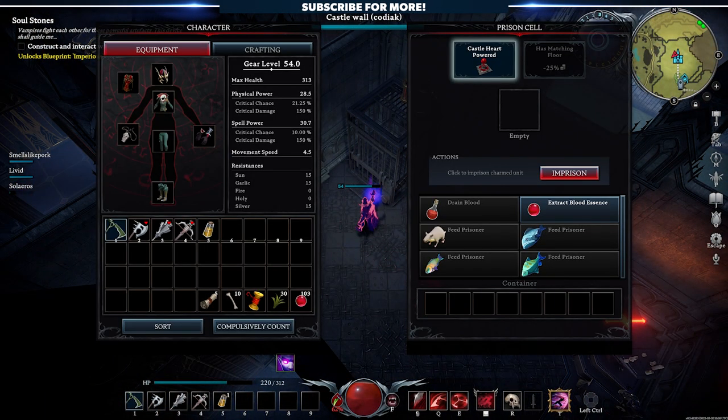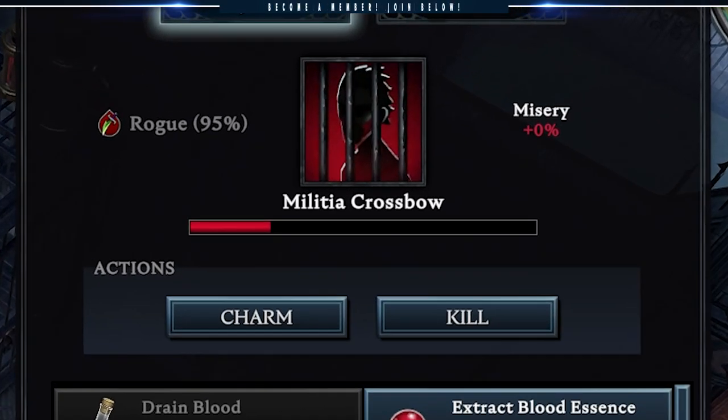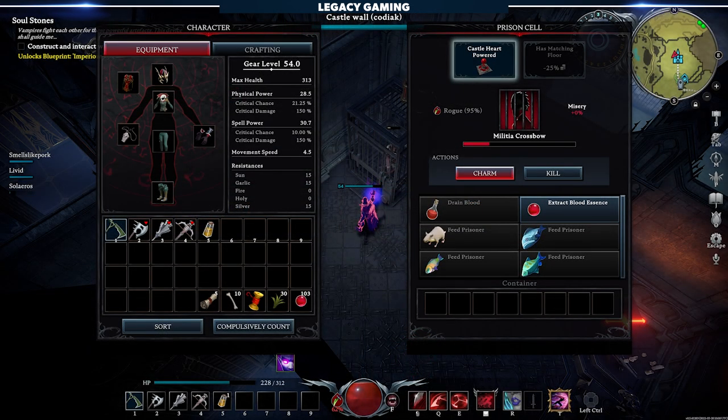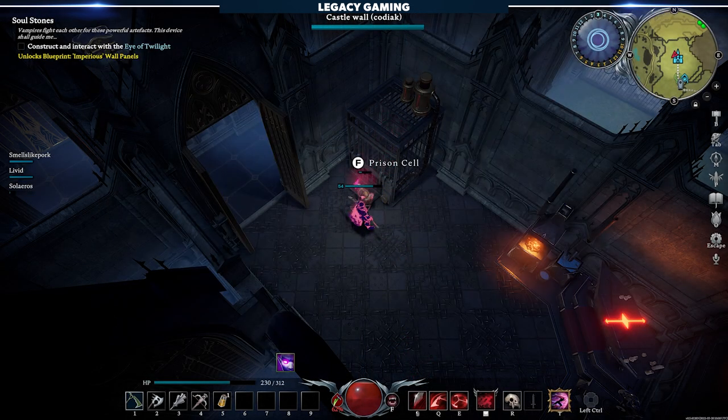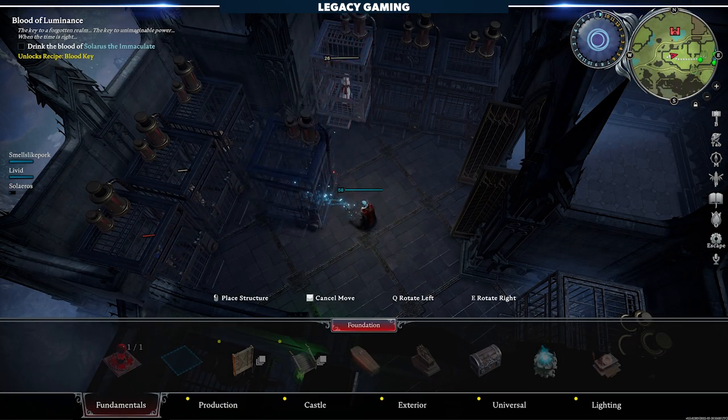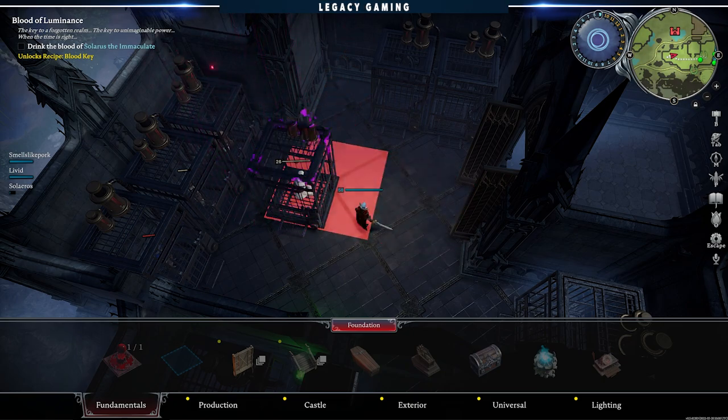This is where things get really exciting. If you interact with the cage, you'll see an entirely new interface pop up. Notice first the blood type, health bar, and misery stats towards the top. You'll need to balance the health and misery of your prisoner in order to keep them alive. Below that you'll see Charm and Kill. Kill is pretty self-explanatory, but Charm allows you to take them back out of the cage if you want to move them around or turn them into a servant instead. You can also move the cage around the base with the prisoner inside — just a convenient little tip.